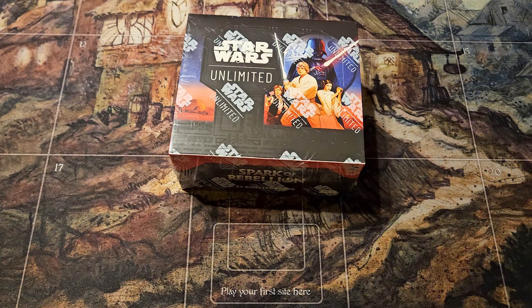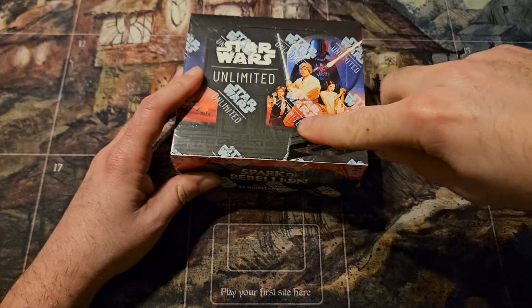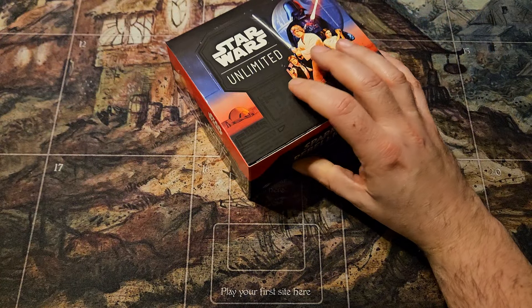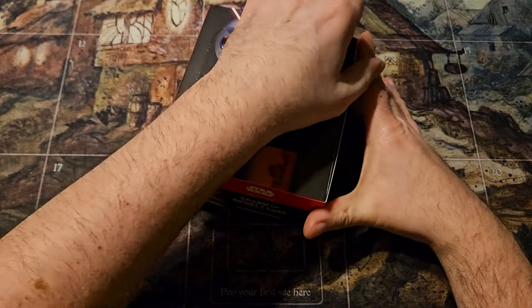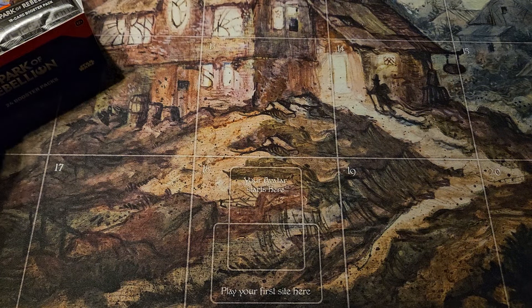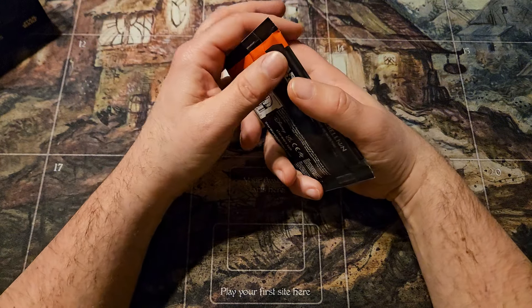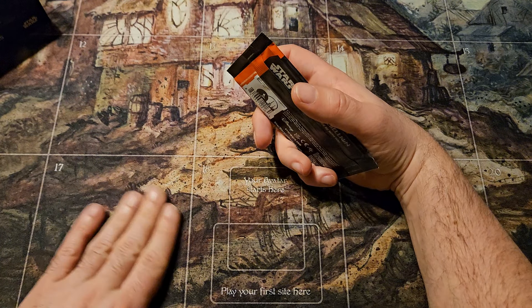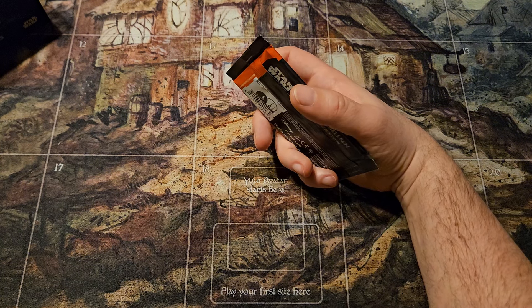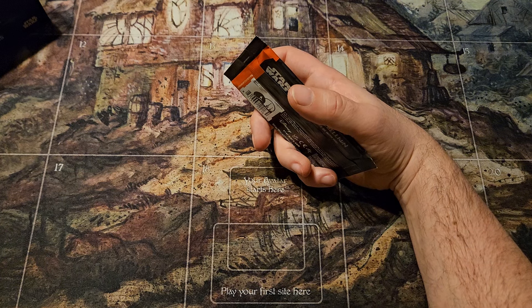All right, welcome back everybody. We're on to box three of this case — Star Wars Unlimited, Spark of Rebellion. Recapping through the other boxes, it hasn't been too bad of a case. Still hitting the averages, minus box two. I only got three hyperspace foils, so hoping one of the remaining boxes in this case has four — or five.